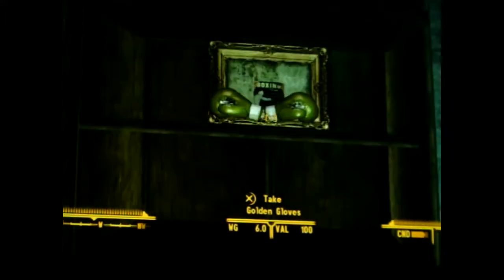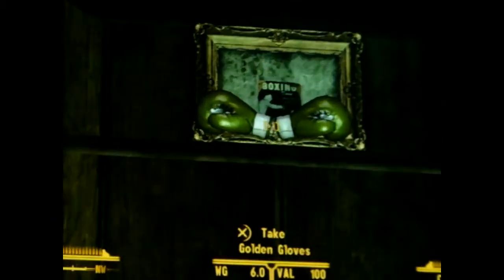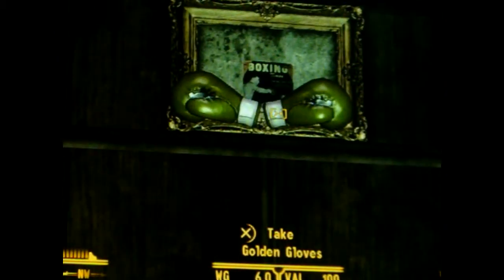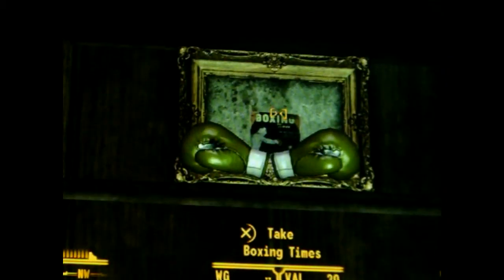Right here are the golden gloves — they're used as a weapon, golden boxing gloves. And behind them is the boxing magazine.